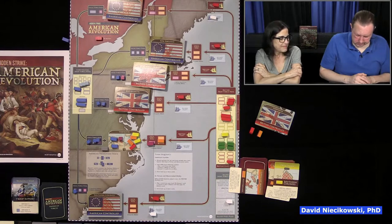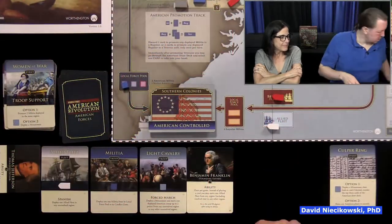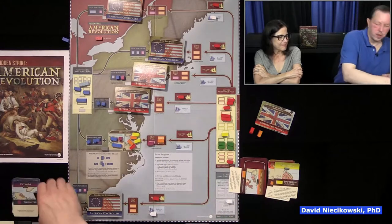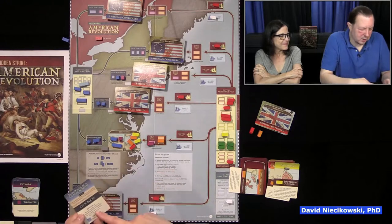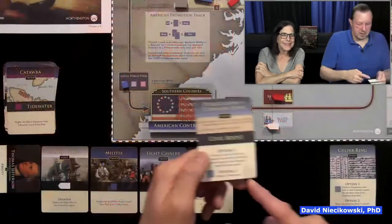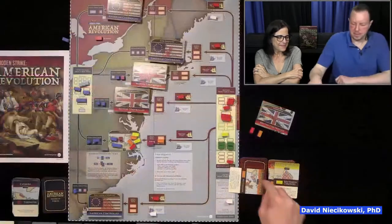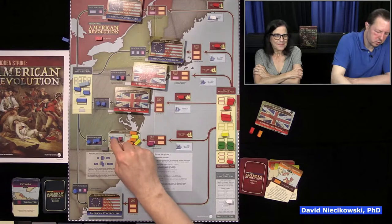Just to show how it works — we play two cards, promote to a veteran, and search for the Recruiter Loyalist card. Then the British card plays into New England: two, four, six, eight, ten, twelve versus our seven. They've won New England — the British win that region. It's coming down to the final battles in Mid-Atlantic and Tidewater, with the siege making Tidewater require twelve points to win.